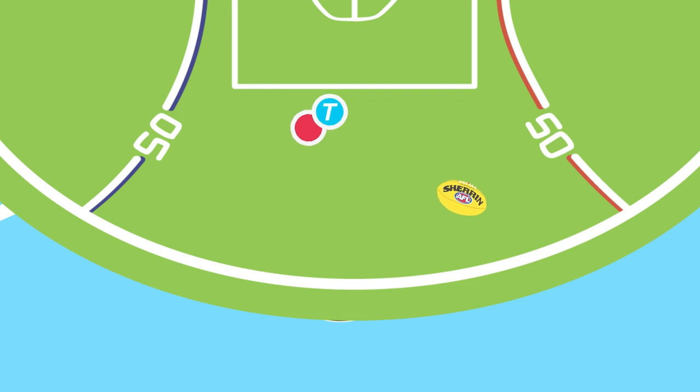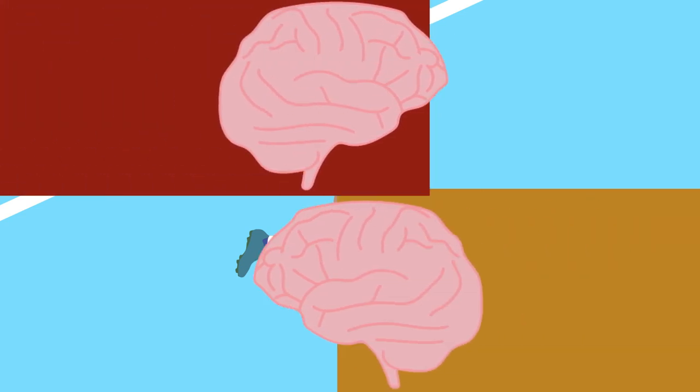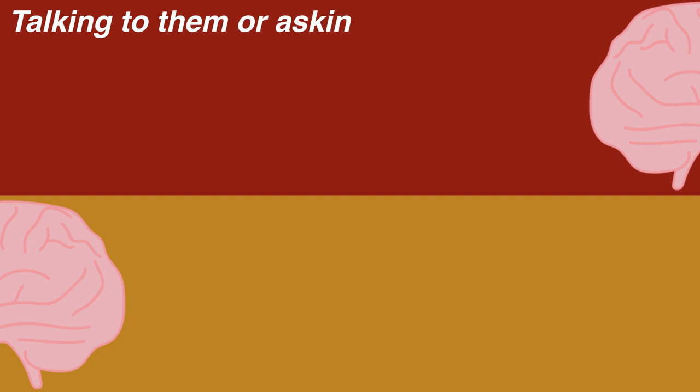Taggers can also follow the player into the contest and then break free and attempt to win it themselves. If there's one thing a player who's been tagged can't stand, it's when their opponent starts winning more of the ball than them. Some taggers even go as far as to play on the mental side of the game and get under their opponent's skin, talking to them or asking them questions completely irrelevant to being on the field.